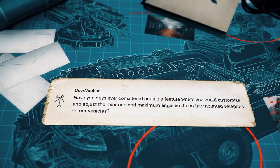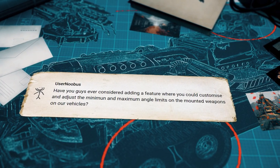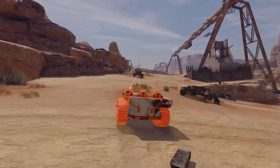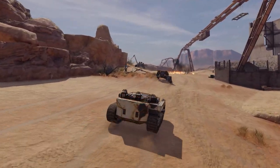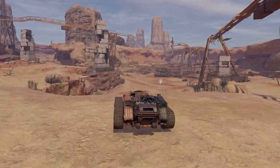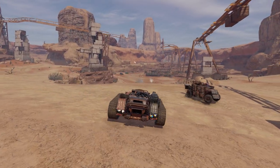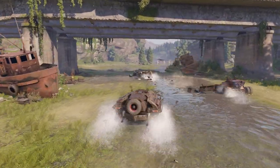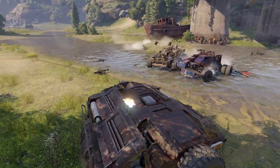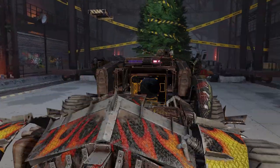User Nubis asks: have you guys ever considered adding a feature where you could customize and adjust the minimum and maximum angle limits on mounted weapons on our vehicles? We think we've stated it before — one of the core principles of our game is that building a vehicle should be really accessible, and part of that is no additional tinkering is ever needed to make a part work. You just strap it on your car and you're ready to go. Adjustments and non-cosmetic customization go against this principle, so it's not something we consider for implementation — at least for now.